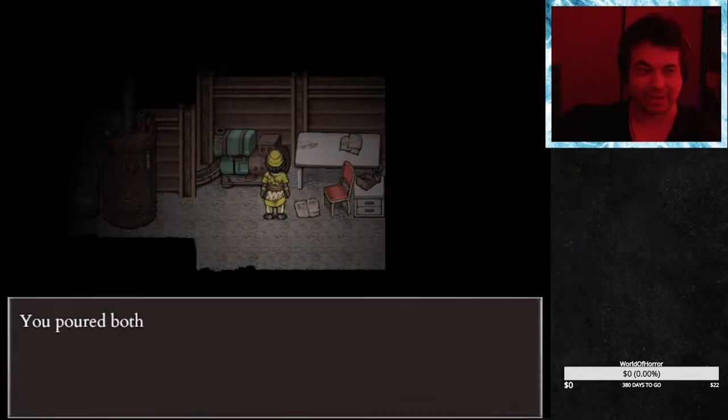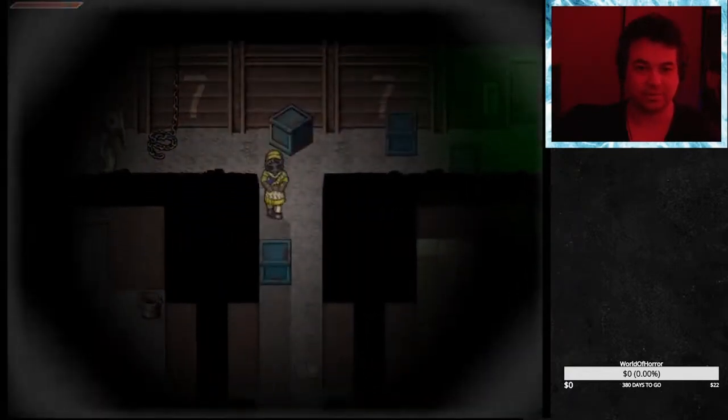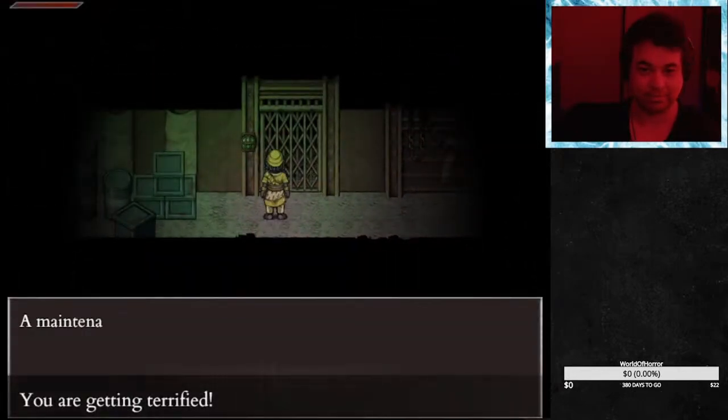The generator is located at the farthest right point of the bunker. Bait Nemesis and circle around the elevator. Don't forget to hold shift to sprint, then take the elevator down.